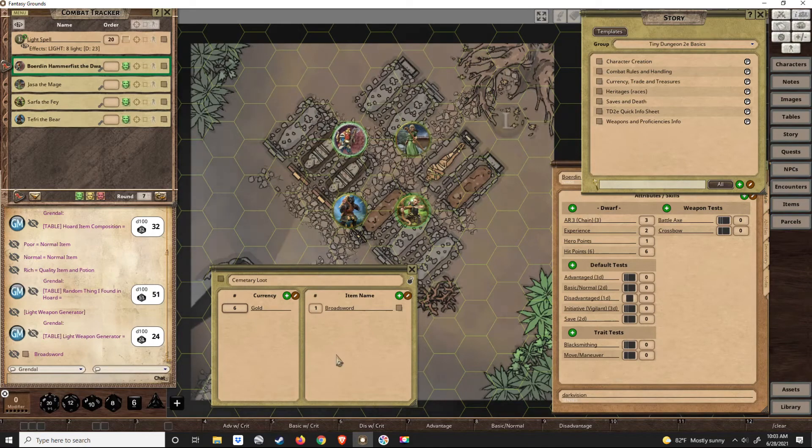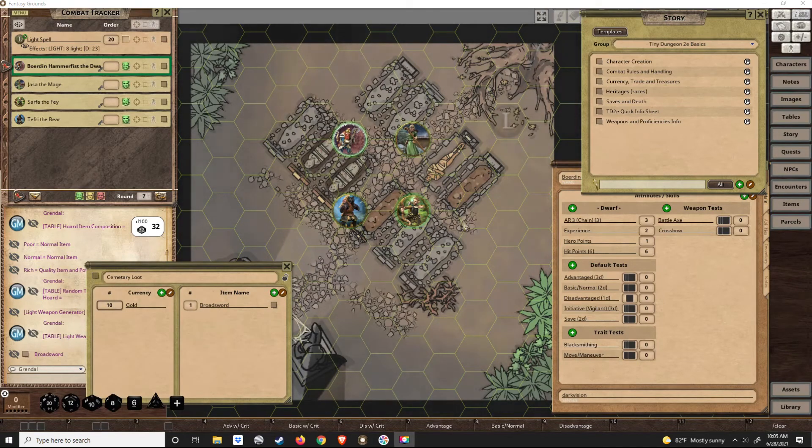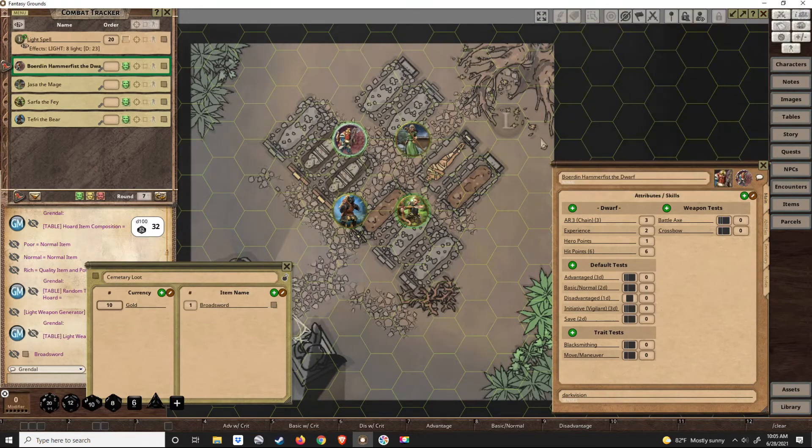If this was a specialty encounter rather than just a random scenario set up to show how it works, I might add more benefit to this — more items, or a specialty item if I intended them to find something. But since this is just an example scenario, I won't.